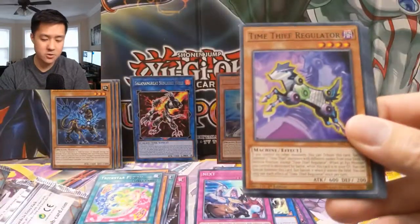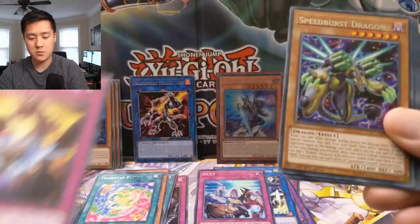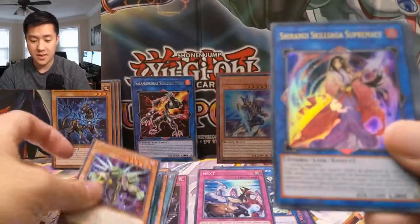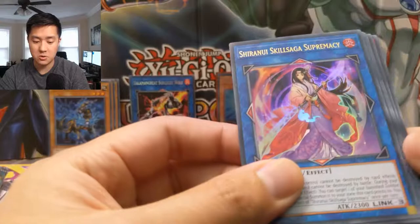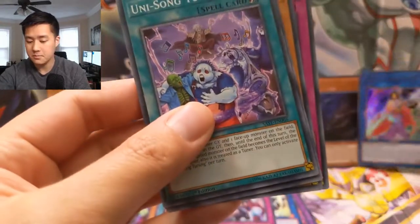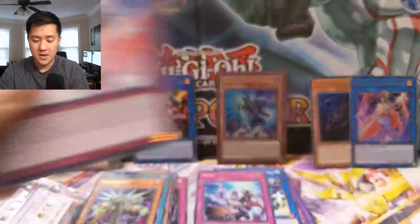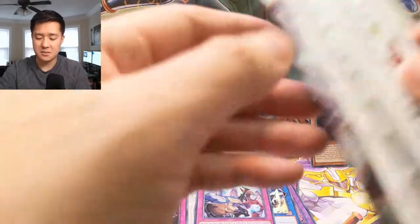Red Rising Dragon, Time Thief Regular, Orchestrated Release, Speed Burst Dragon. We did get two ultras, however unfortunately it was Skill Saga, Supremacy Song, Tuning Solemnity, and Shuranui Style Success. On to the last pack guys.